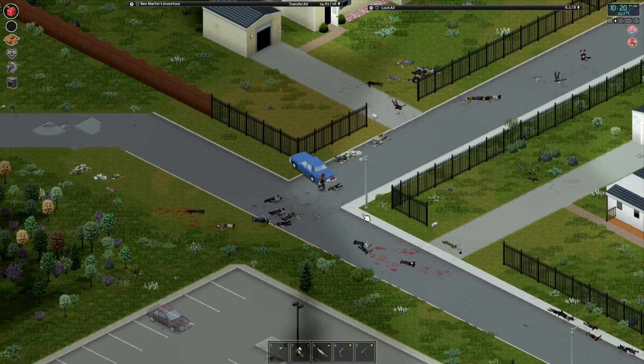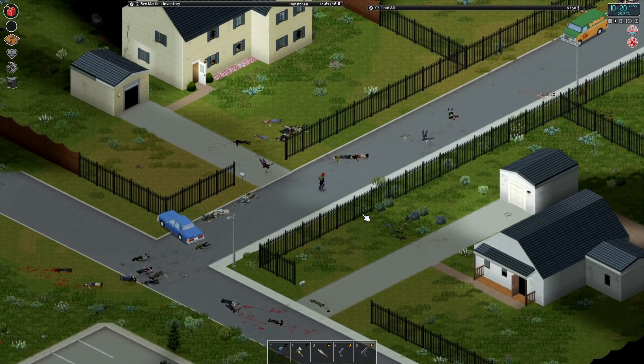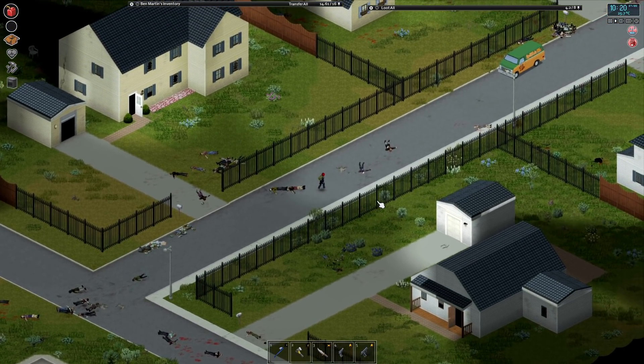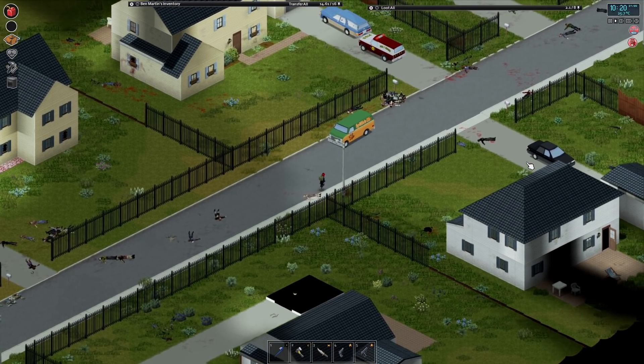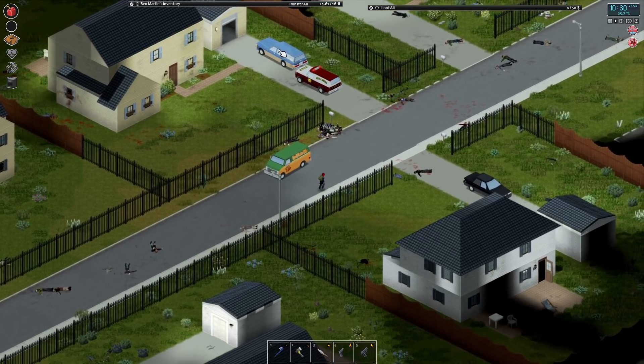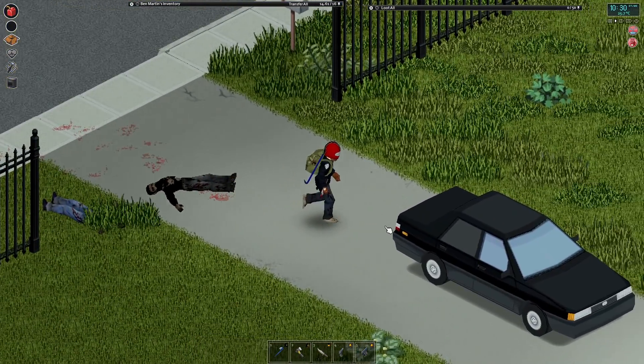Alright. So there are three vehicles that we're not really interested in using. One of them is this guy — black car. So I'm going to move that. And then the other one is the station wagon.